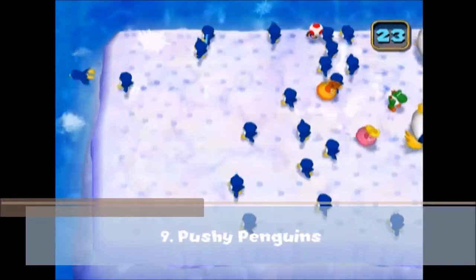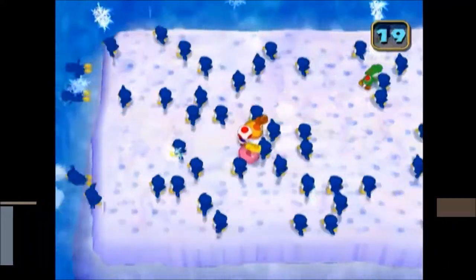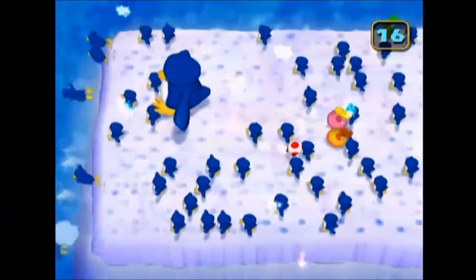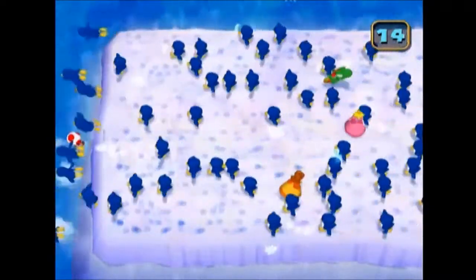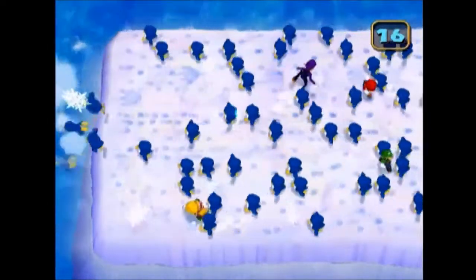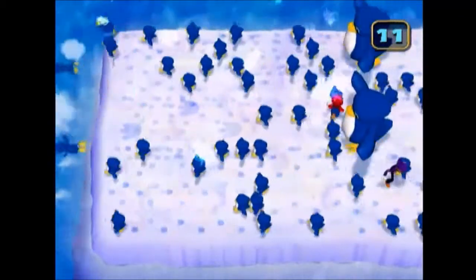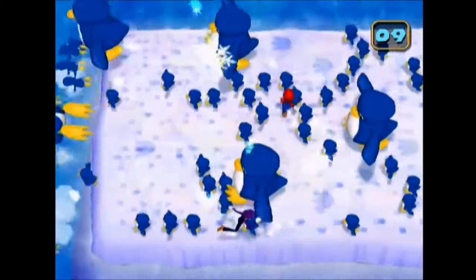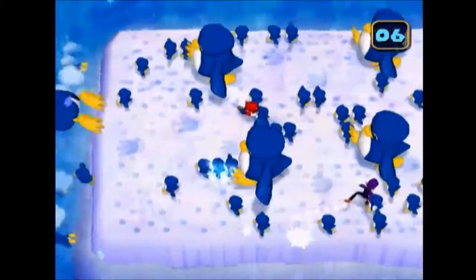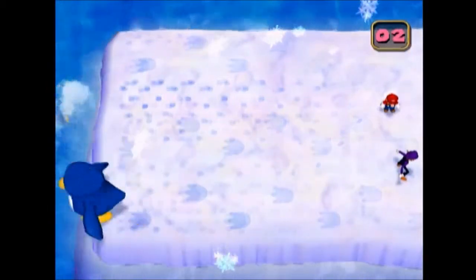9th place is Free For All, Pushy Penguins. All 4 players are on a glacier near the water, which several penguins will run across. The players must run through these penguins to avoid falling in the water, since if that happens, they're eliminated. Any player still on the glacier after 30 seconds wins the minigame. All players can really do is run and try to find openings in the penguin wall. There are also some giant penguins which are harder to avoid, making things harder for the players. This minigame is extremely fun and thrilling, with a pretty clever and even funny concept. Pushy Penguins pushes all the way from 9th place.